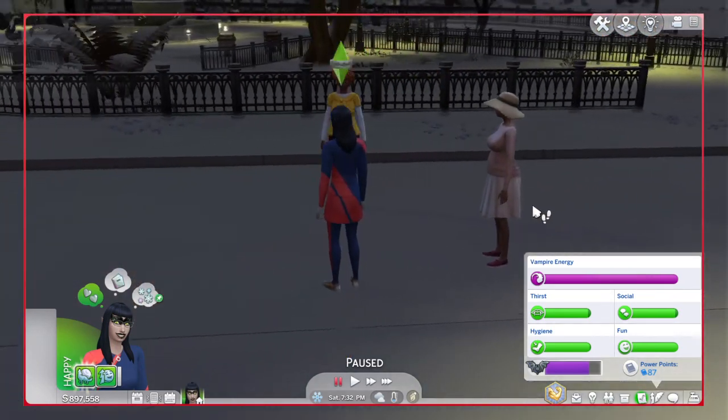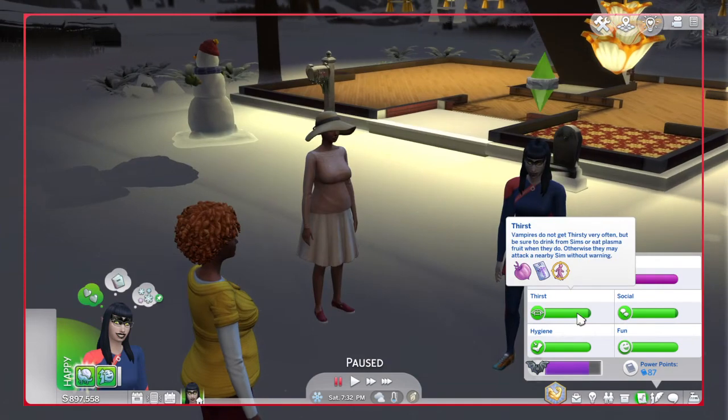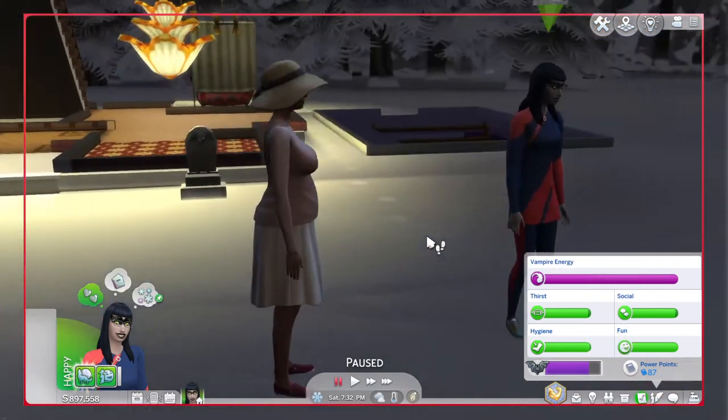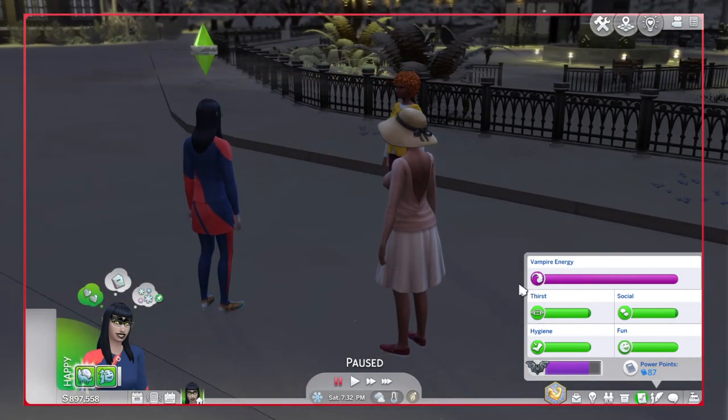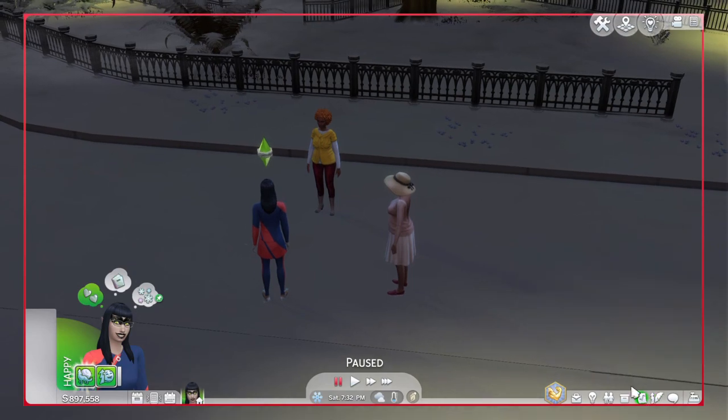You cannot reverse it — you're just not going to be able to bite from other Sims. So if you don't have plasma packs or plasma fruit, you're going to have a hard time satisfying thirst. It's not really a big deal, it's just kind of annoying and frustrating.